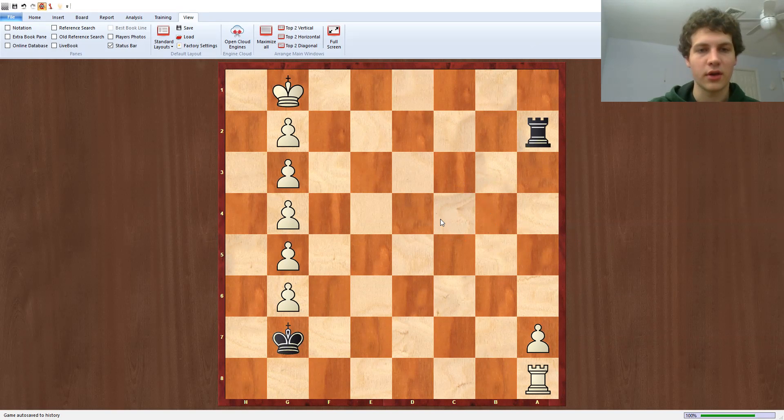The truth is this position is actually a draw despite how many extra pawns — one, two, three, four, five, six extra pawns in a rook endgame. It's pretty amazing actually.